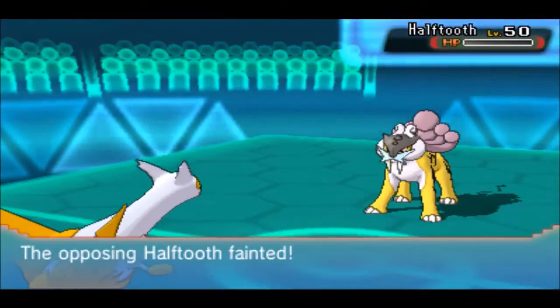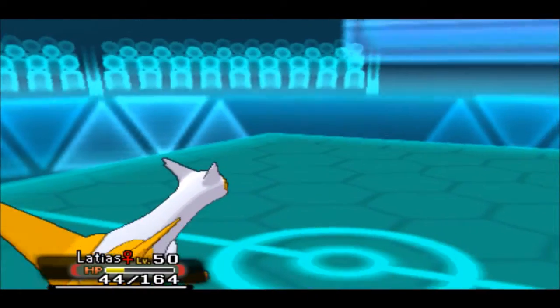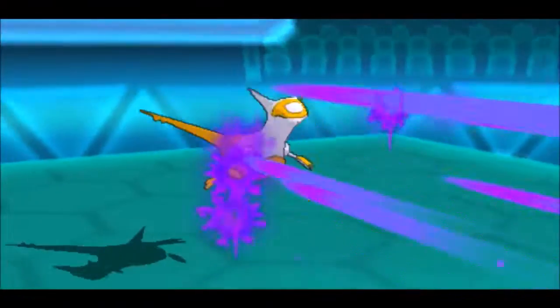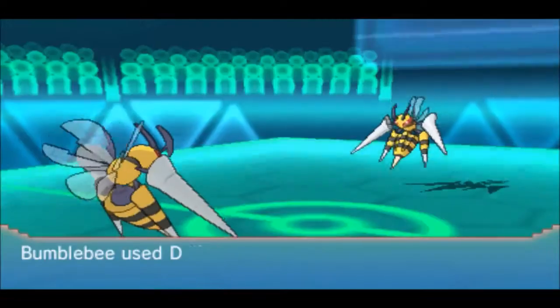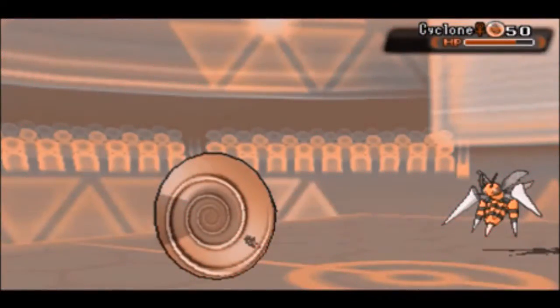Out comes Cyclone the Mega Beedrill. I basically sacrifice Latias and he finishes it off with Poison Jab. Now it's Beedrill versus Beedrill — Mega Beedrill versus Mega Beedrill. He wins the speed tie, goes for Drill Run, and that does a clean 80%. I go for Drill Run as well and that finishes him off. Had he set up Rocks, I would have lost that battle — unless Bumblebee got lucky with Twineedle and went first. Fortunately, my Mega Beedrill pulled through even after losing the speed tie.